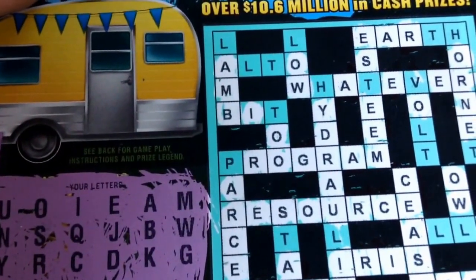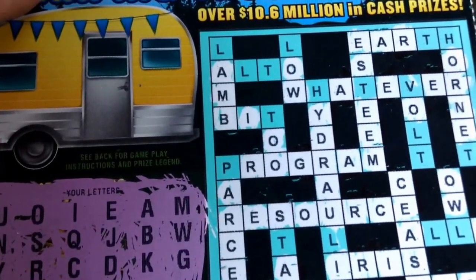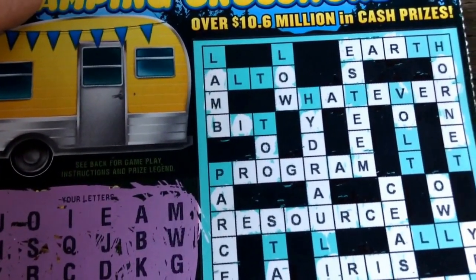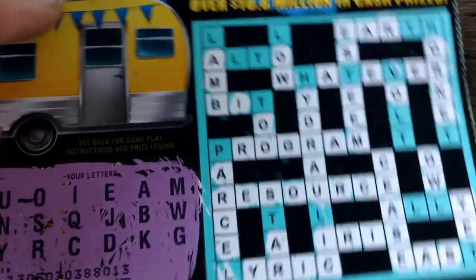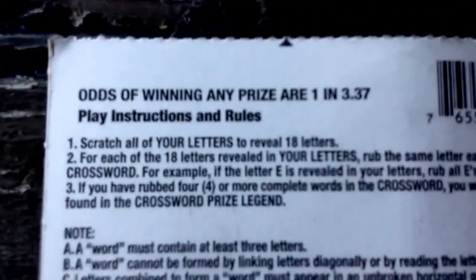If they would have had more L's or P's — there's a lot of L's, a lot of T's too — so if they would have had L's or T's, they could have won. Then, the rules on the back: odds of winning, one in 3.37.